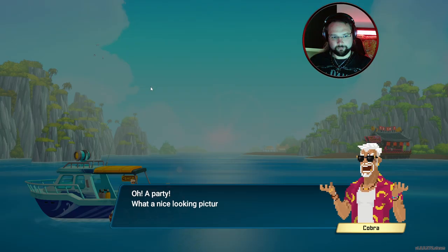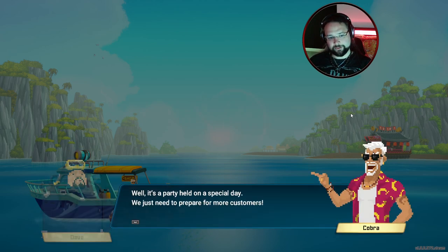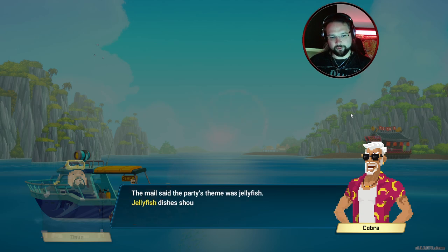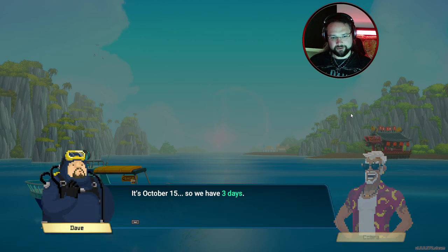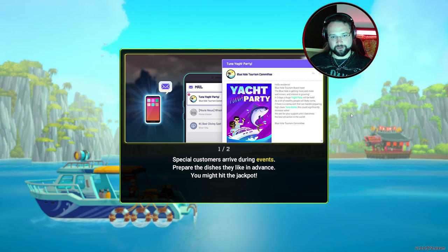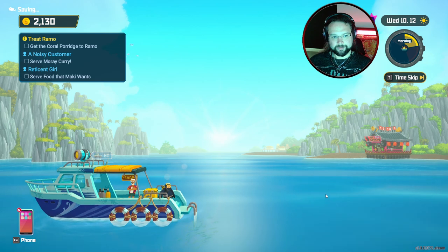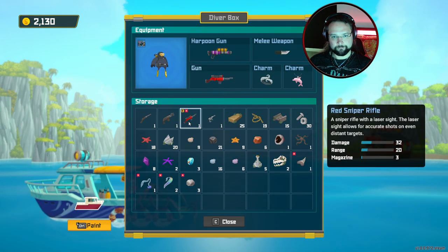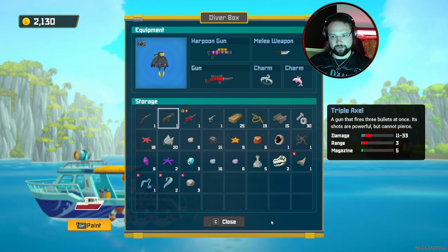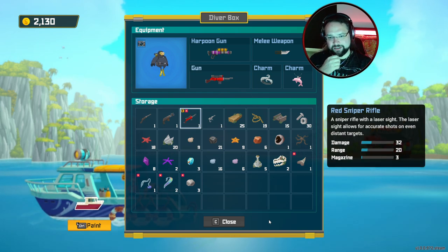Let me into Cookster — a party, what a nice looking picture! They're trying to open the place for tourism. It's a party held on a special day, we just need to prepare for more customers. The party theme is jellyfish, so jellyfish dishes should be popular. It's October 15th so we have three days — make sure to prepare some jellyfish, whatever kind it may be. Special customers arrive during events — prepare the dishes they like in advance, you might hit the jackpot.